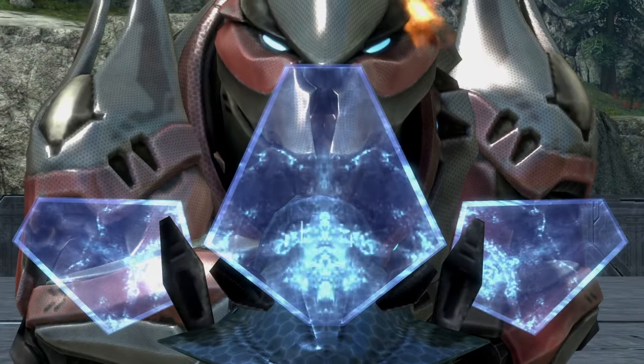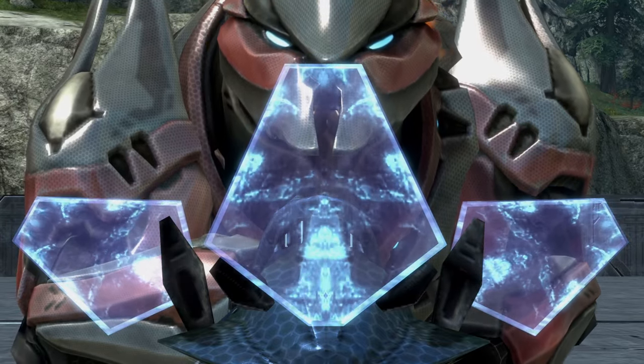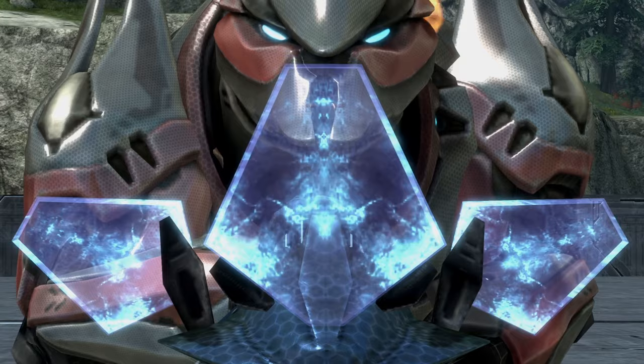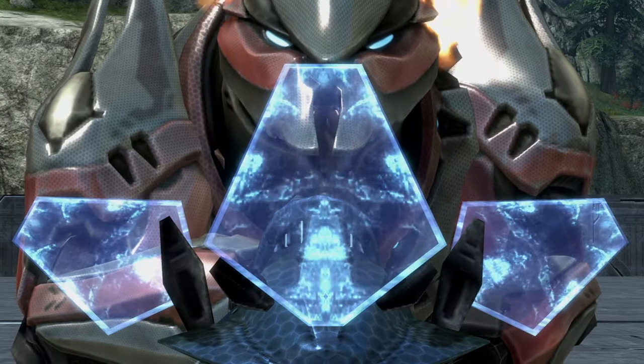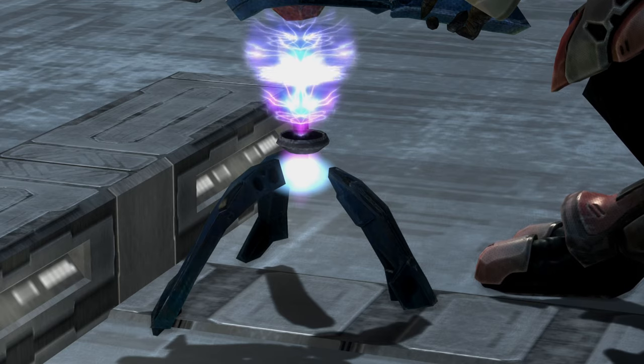The Plasma Turret has three protective energy shields mounted on the top, with the outer ones being angled to each respective side, providing protection from the hot plasma being shot. In addition, the cannon itself is mounted on a miniature gravity lift.